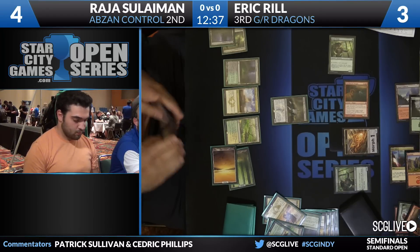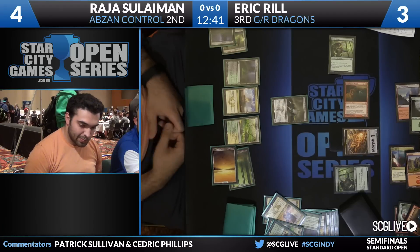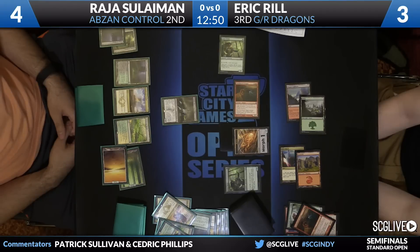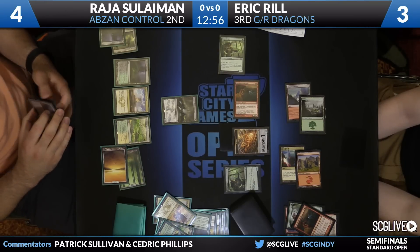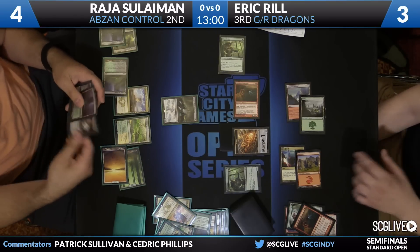I guess Thoughtseize is actually off the table here, because in order to cast both of those spells, with no Urborg in play, you have to crack the fetch land and go to three. Cast Thoughtseize, go to one. You Thoughtseize away the Stormbreath Dragon in Reel's hand. You Ultimate Price away the Stormbreath Dragon that's in play. You attack with your Tassigur, but then he can just jump-block and kill you on the way back because you're at one. This is a really, really difficult situation here for Sullivan.